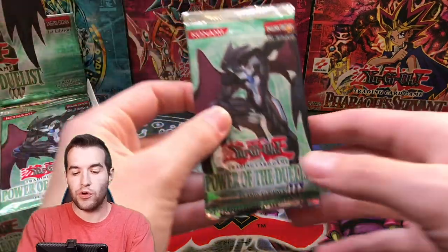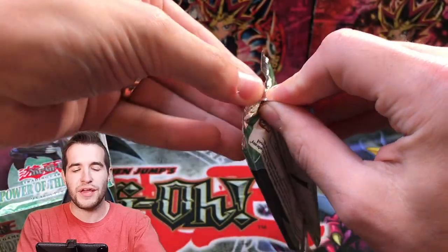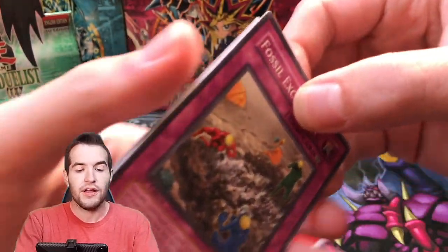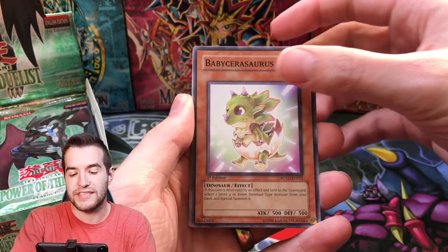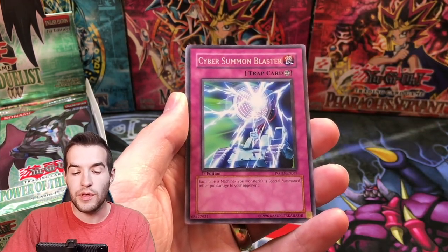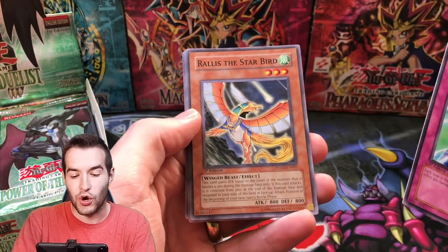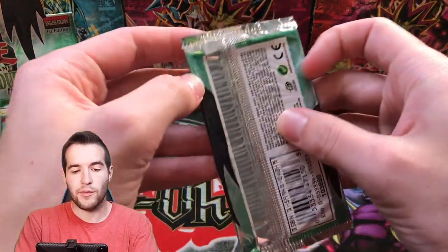Next pack up — Power of the Duelist First Edition. If you guys are enjoying the video, make sure to like it and subscribe. We're getting close to 100k, we're working our way up there — going to do some crazy stuff for that. We got a Fossil Excavation, Baby Sarasaurus, Contact, Wonder Garage, Cyber Summon Blaster, Rallis the Star Bird, Sabresaurus, Black Stego, and the Defender. Pack number three coming up.